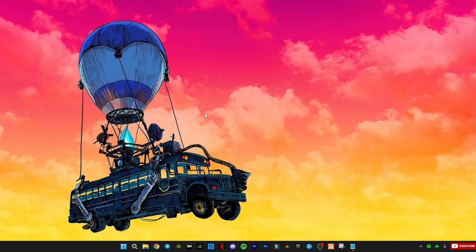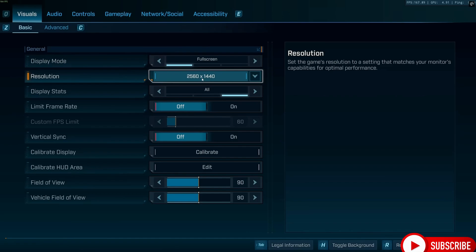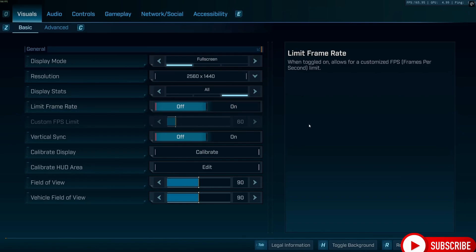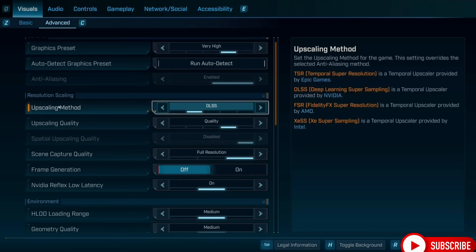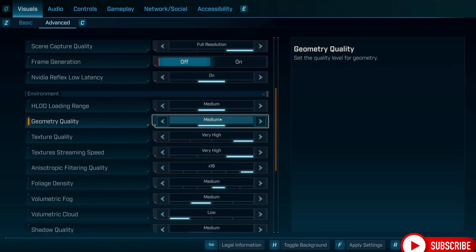Alright guys, now let's launch Borderlands 4. I'll walk you through the exact in-game settings you need to apply for maximum FPS. These settings will cut that lag, fix stuttering, and give you the smoothest gameplay possible. After that, I'll also show you my in-game results and performance so you can see the difference for yourself. If this guide helps you out, make sure to hit that like button and subscribe to the channel for more FPS boost and optimization guides.